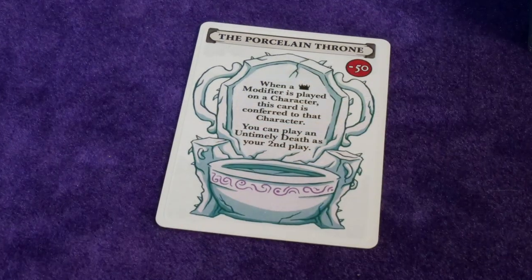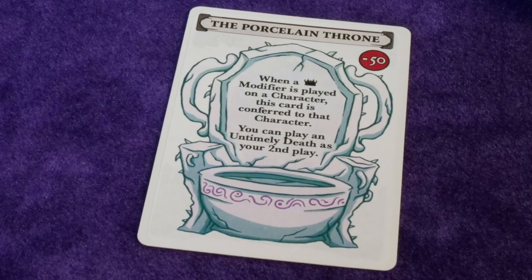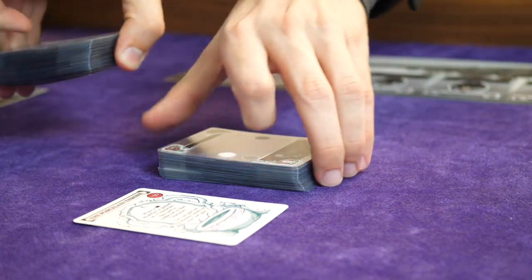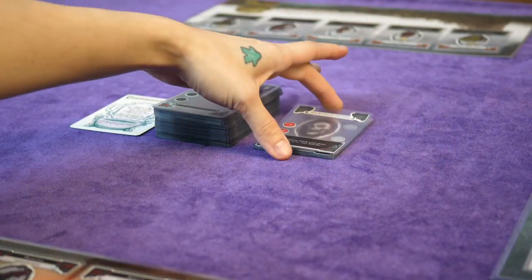Then you're gonna want to set aside the Porcelain Throne card and give reference cards to any players that want them. We like to put ours between two players. Then shuffle up the rest of the cards to form a deck and put them in the center of the table. The discard pile will be placed face up next to it as the game progresses.